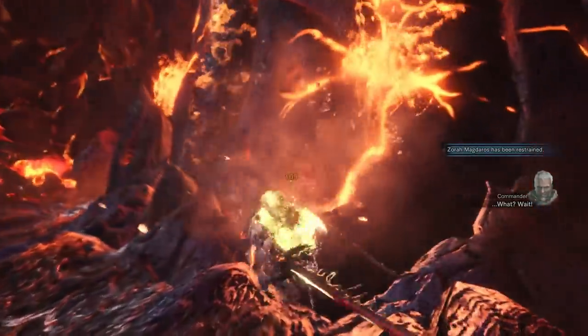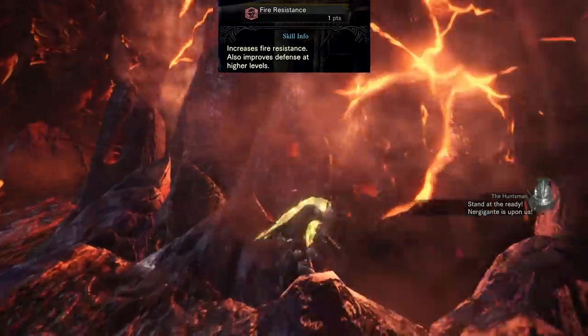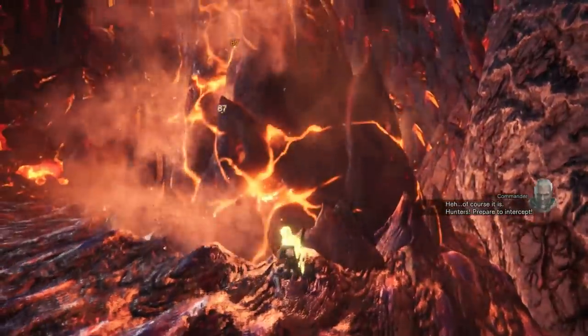My personal highest skill recommendation is Health Boost. This will help you in all areas of the fight, but fire resistance is a close second. The only reason it falls behind is because it doesn't help you with an Ertygante at all.